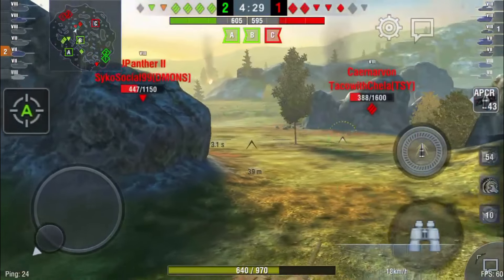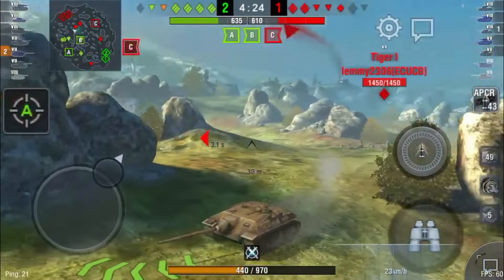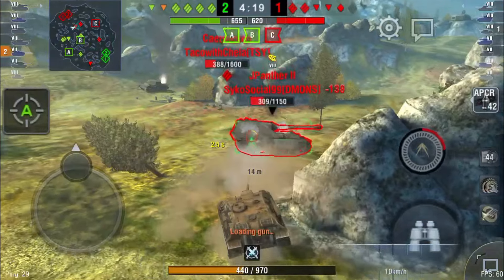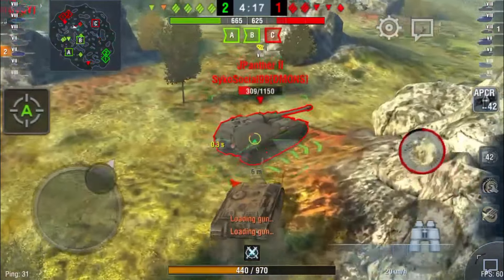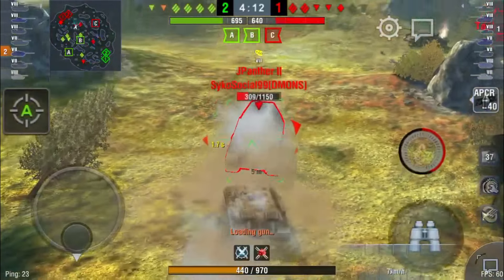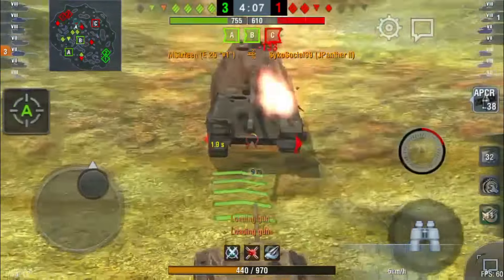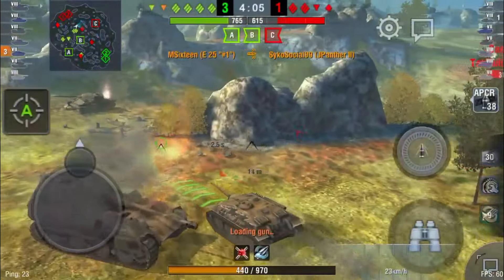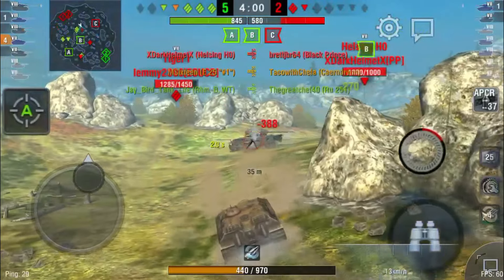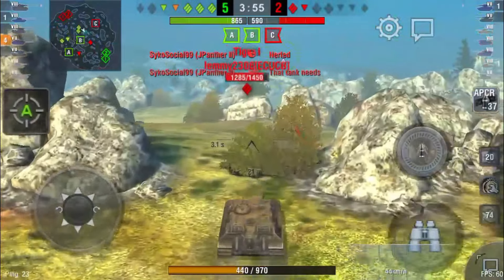Going over to the Tiger — I got shot, so I have to make a move. I run around, shoot him once, try to get behind him, he stops, and I overshoot. Not looking good — he missed me, I bounced him, backing up, getting the lower plate — one shot, two shots, he's dead. Now I go over and get behind this Caernarvon and pump lead into him — only one shot anyway.